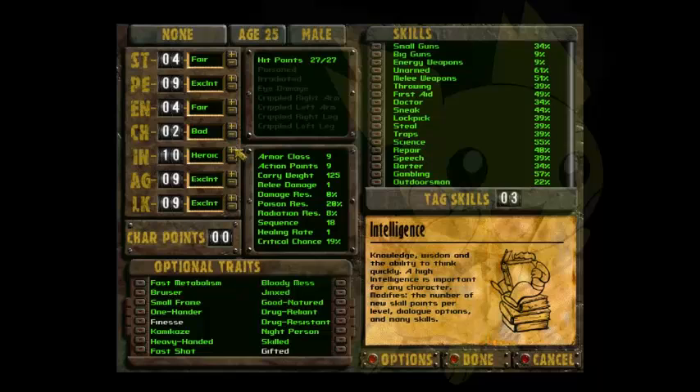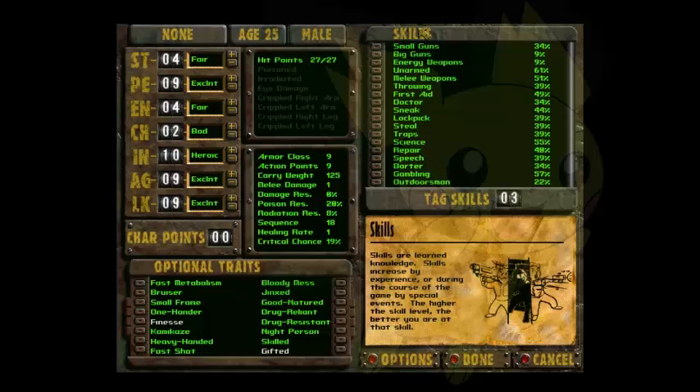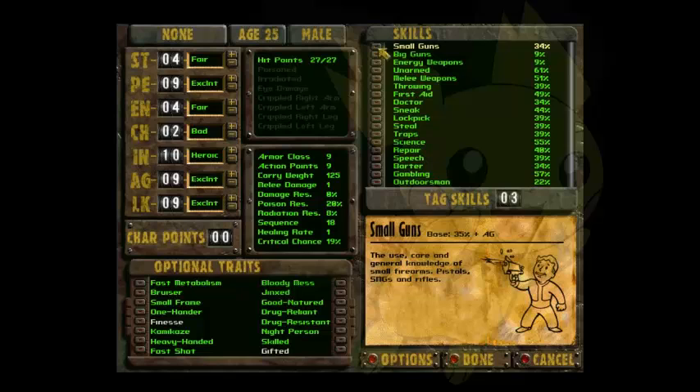That pretty much covers it for the special stats. Now we're going to be moving on to skills. For this build, obviously, we're going to select Small Guns, because it is the most common form of ranged weapons we're going to use.